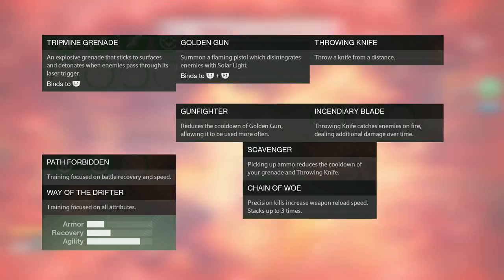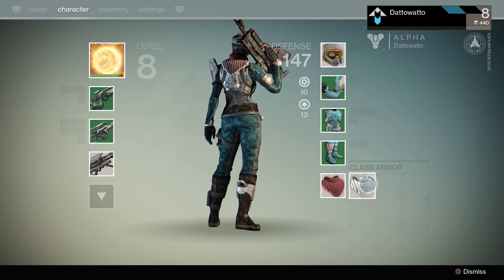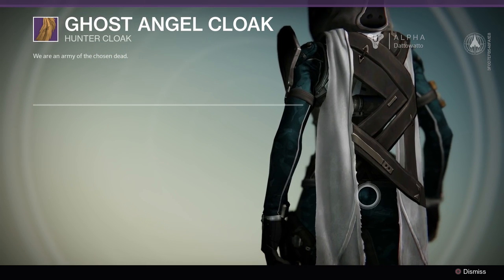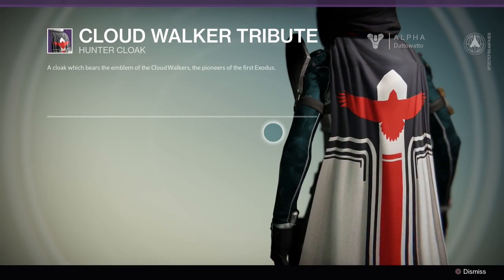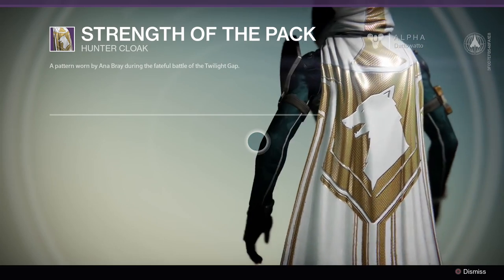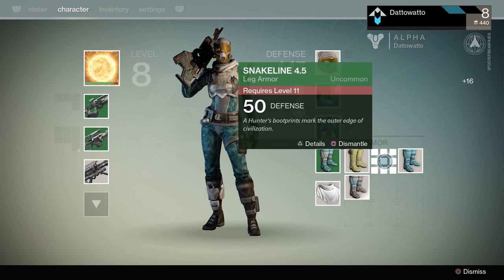A good hunter typically shouldn't be putting themselves in the line of fire. The Hunter's class item is the Cape. The lower level capes are not very flashy and are pretty short, but higher level capes look much cooler and are much longer. Dismantling green quality or better hunter armor will grant you Sapphire Wire, which is used for upgrading your armor later in the game.